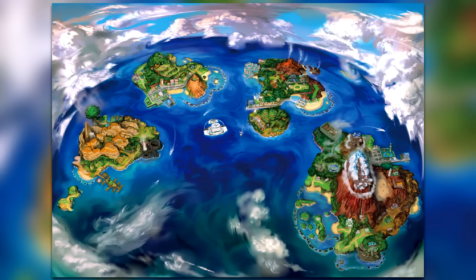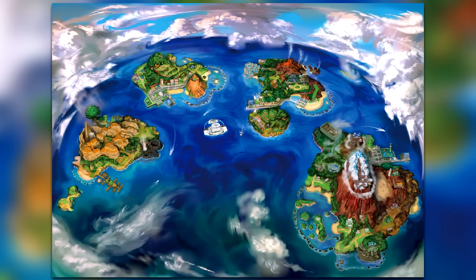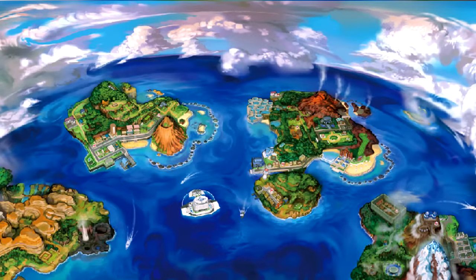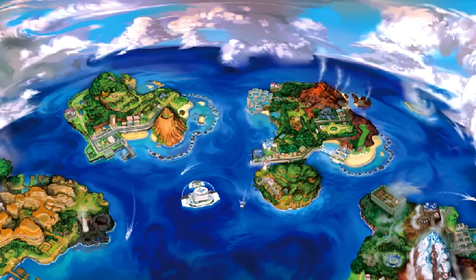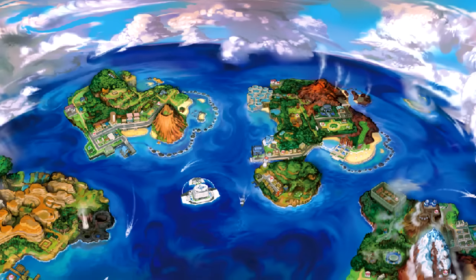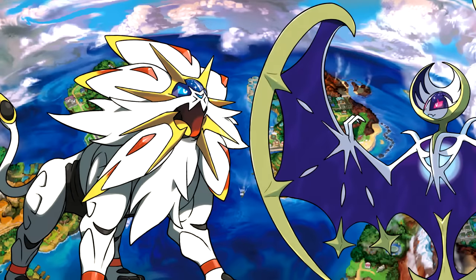As you guys saw in the Pokemon trailer, when it first revealed the new Sun and Moon legendaries, the backdrop was really intense. They had this big build-up where it was surrounded in front of a huge mountain. But then we got the official map that was revealed to us, which is so detailed that you can actually go around and explore it. All I've been doing today is looking at the different positionings of the different places on the map. What I really want to talk about in this video is the location for where we will find the legendary Pokemon.